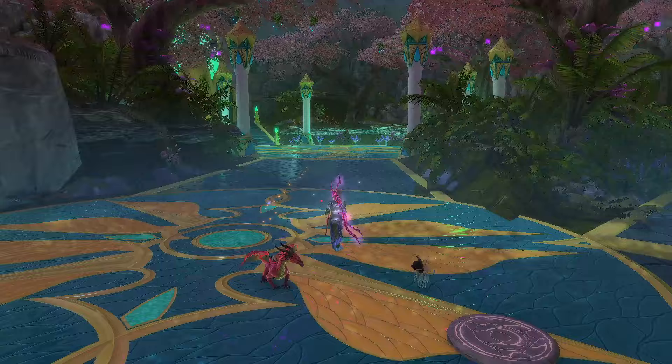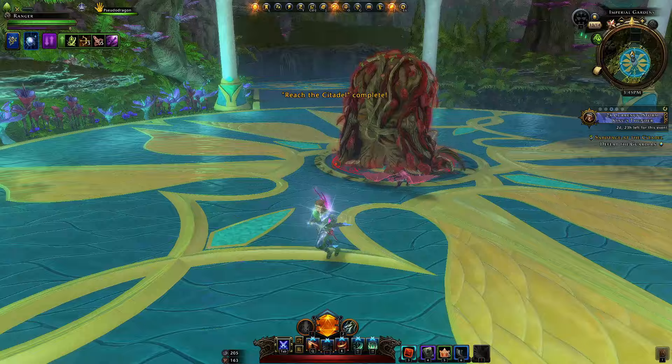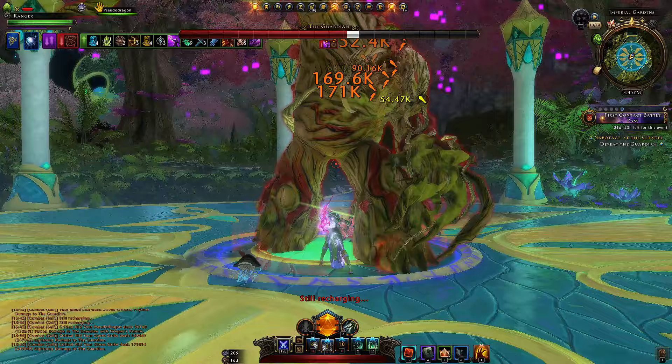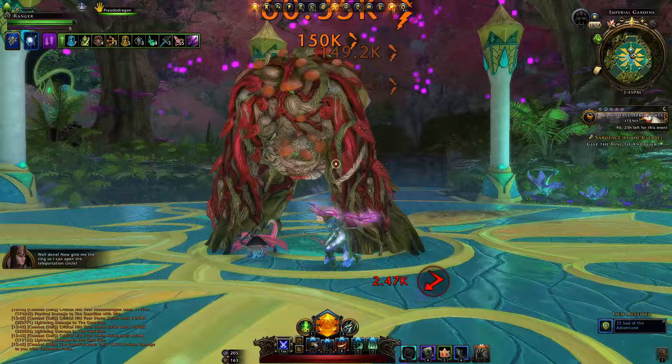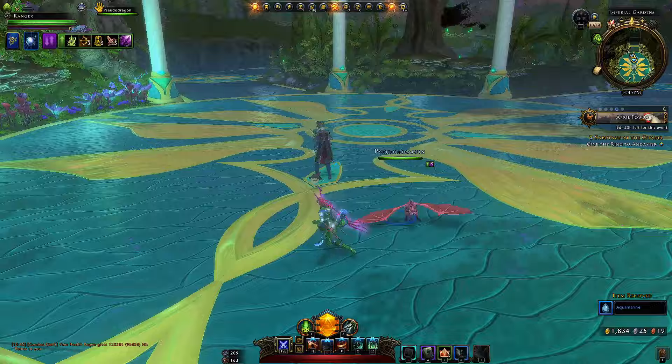Now we head along the sparkly line and need to reach the citadel — that tower is our target. This could well be our first boss: we have the Guardian, a big shambling mound. We're not 100% sure what will be just part of the story versus part of the actual dungeon, but this could be part of the dungeon where you have to beat a shambling mound mini-boss.